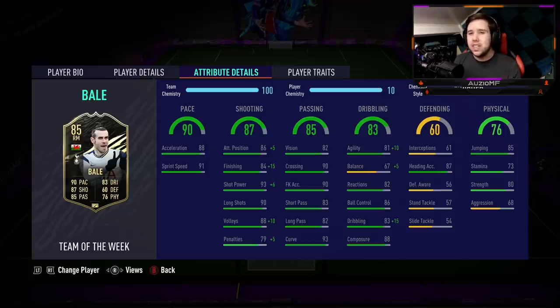His defensive ability doesn't look too bad but I'm not going to bother reading it out. When it comes down to the physicals, 85 jumping with 87 heading accuracy — very nice. But the thing that I don't like is 73 stamina. That is going to be a huge killer for this card, the fact that he can't even last to the 80th minute, maybe not even to the 70th minute. He's got 80 strength with 68 aggression as well.